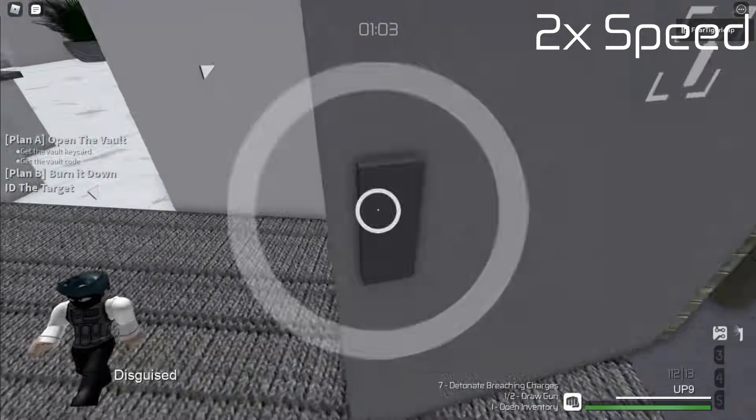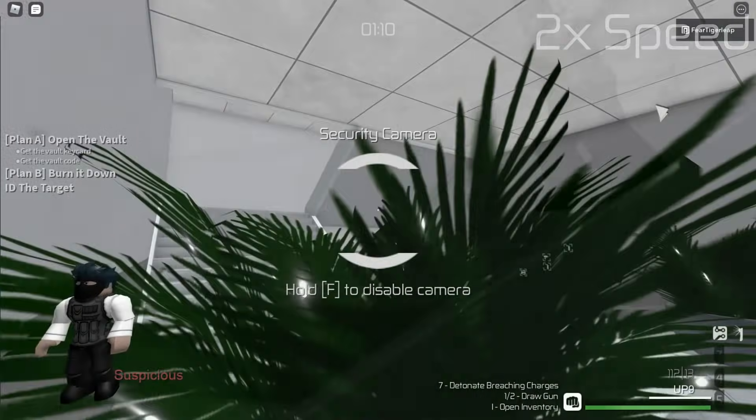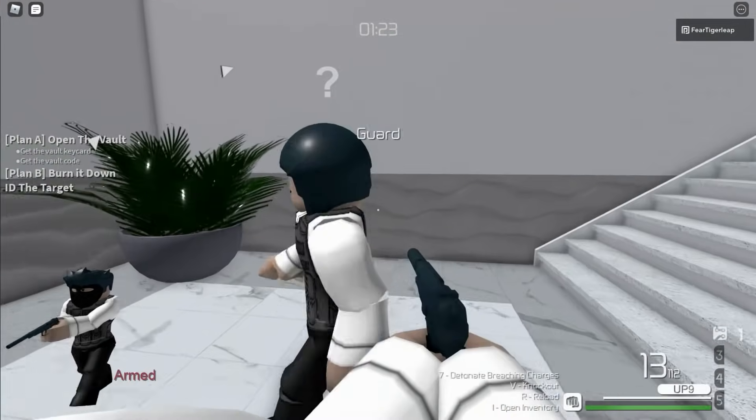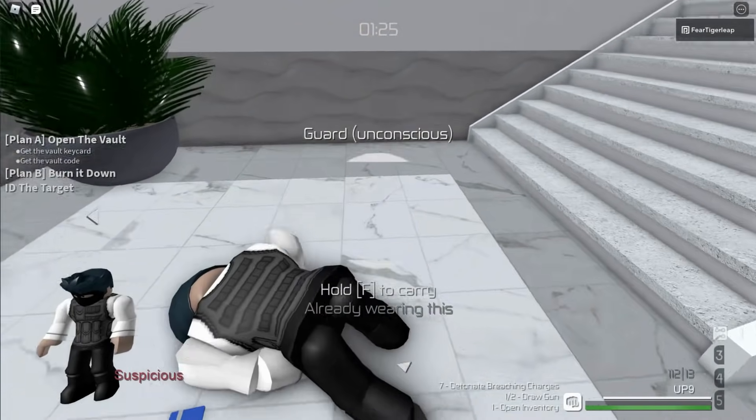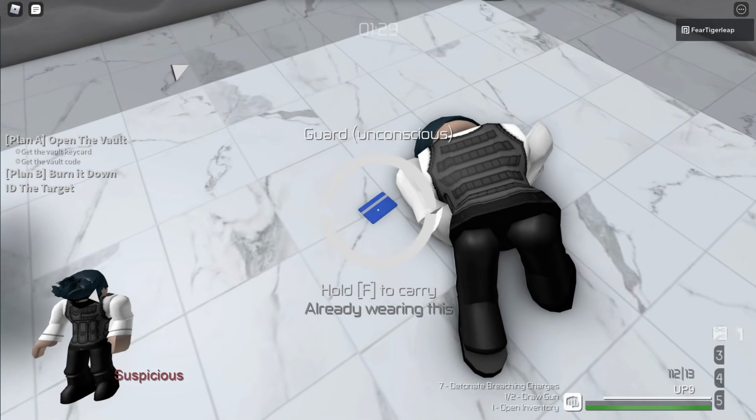Next, go into the building, go down the stairs, and disable a dome camera at the bottom. This will lure a guard into the basement, which you should knock out. Then bag their body and hide it in this corner so it's not visible.